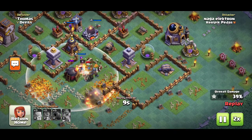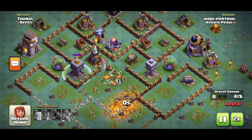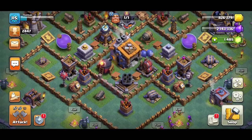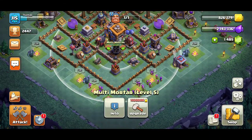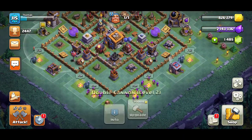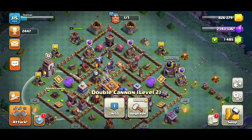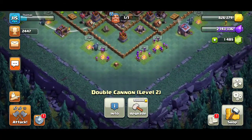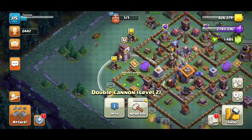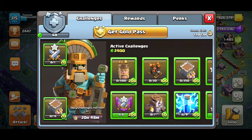It actually does end up getting the battle though. From the south side of the base — if I just look at here, that's actually where my mountain water is. I could upgrade the double cannon a bit more there. Yeah, a lot of mines are in the north area.